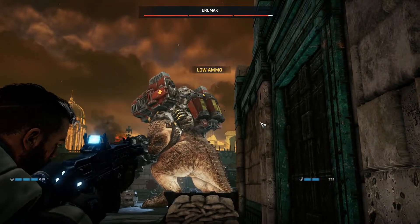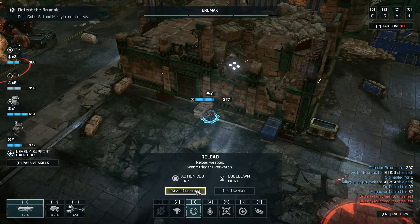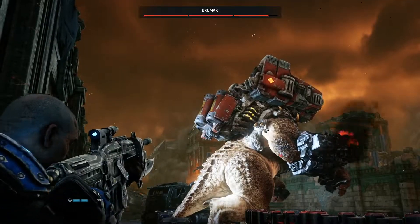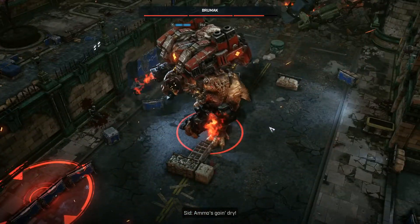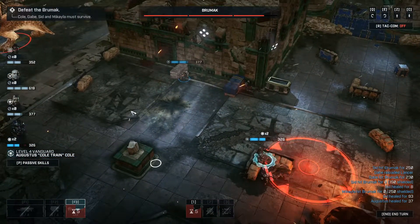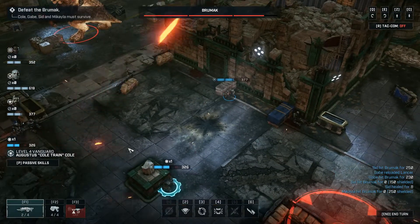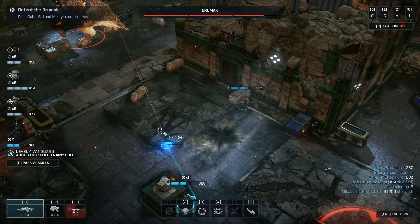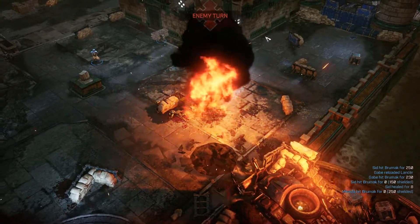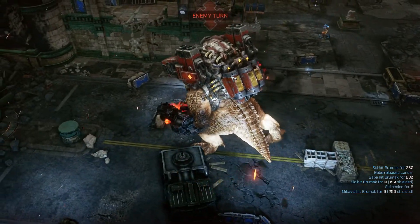So now we're gonna focus on the tanks. We're gonna reload since we can't hit. Now Sid, you hit his other side again — got the Brumak turning. We can hit him — just a little bit out of range. Cover's not quite as important now. You want to make sure you're looking at the map for more E-holes, because they can really pop up technically anywhere.